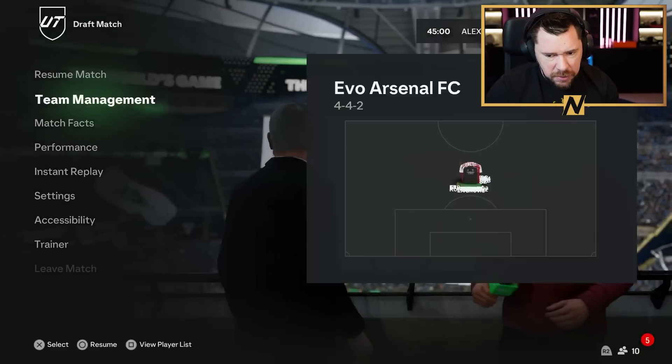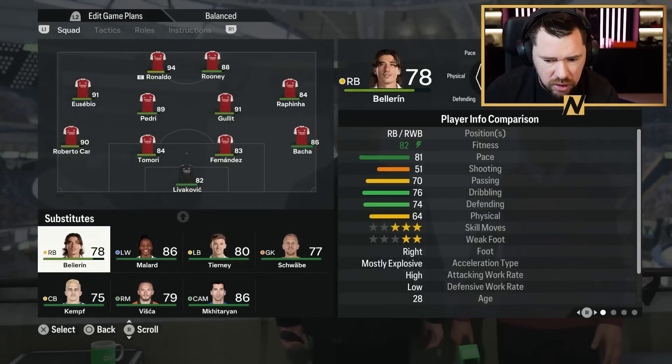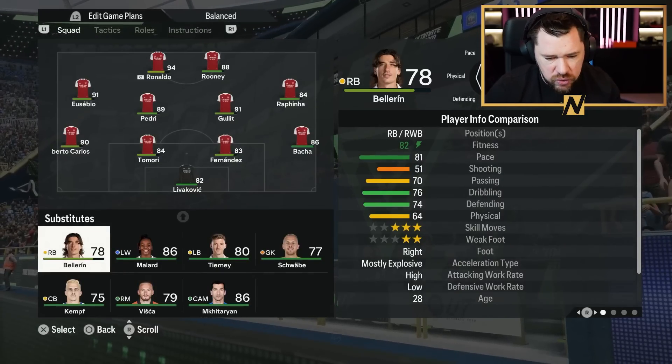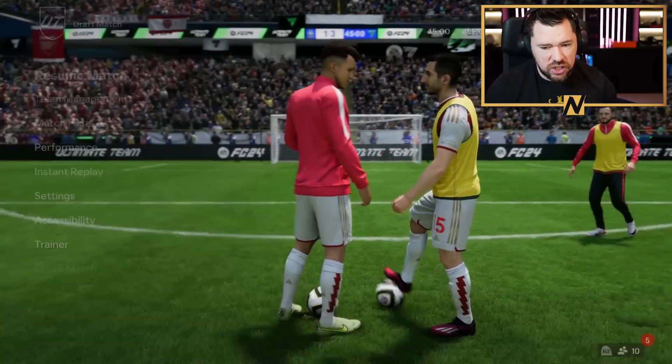I'm going to bring off Hector Bellerin because he's just too slow. We're going to bring on Basher — I know she's only got three-star weak foot, but I think we're just going to use her there anyway. Otherwise this team is like… it seems outrageous — there's no need to change.